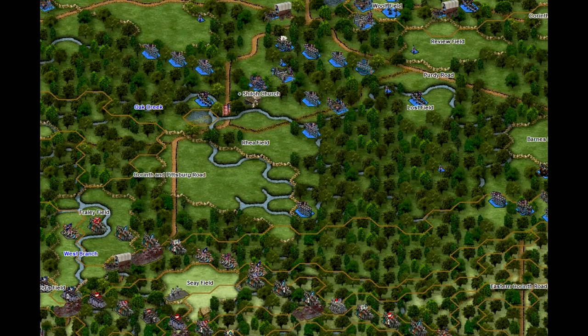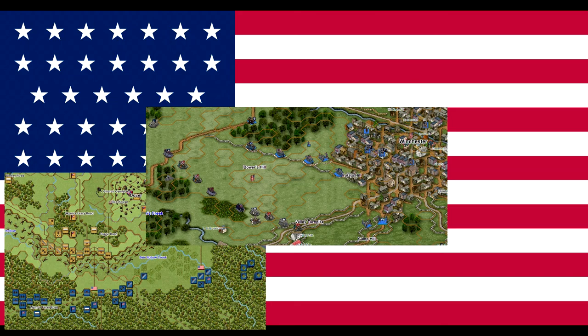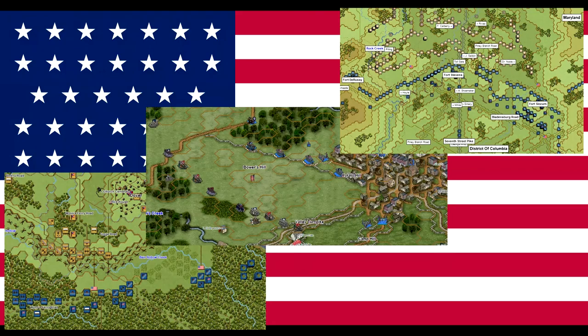Will you follow Beauregard's plan at Shiloh or forge your own and drive Grant's army back into the Tennessee River? Will you delay in Maryland as McClellan did, or will you drive over South Mountain before Lee can concentrate his army? As a Federal, can you successfully invade the Confederate heartland? Can you capture the garrison at Fort Donaldson? Can you turn back Stonewall Jackson in the Valley? Will you lose Washington D.C. to Early's offensive in 1864?